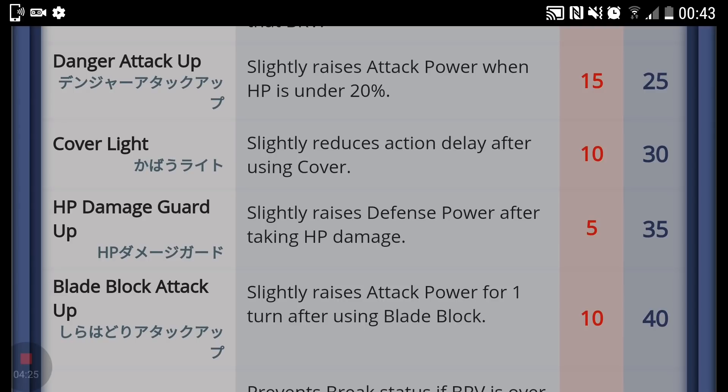Next at level 40 is Blade Block Attack Up, which slightly raises attack power for one turn after using Blade Block — or Shirahadori. This one is quite good because when you have Shirahadori Plus up, your counters become a lot stronger. You'll be able to break enemies quite easily, accumulate brave, and put the party in a fantastic position. It just makes Shirahadori so much better.